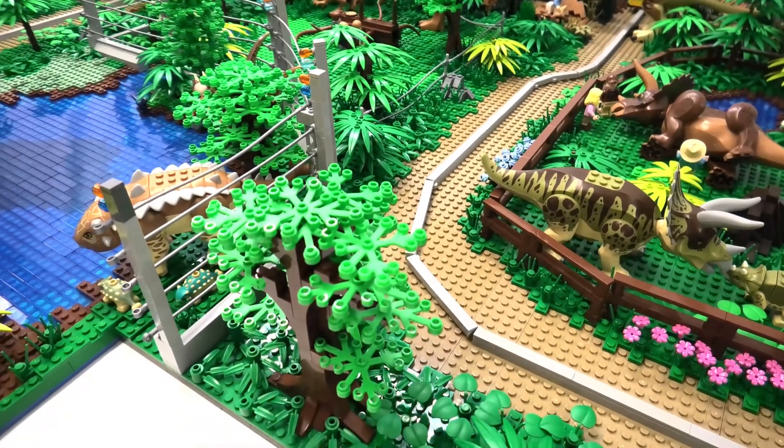I have expanded the trike paddock a little bit to add in another triceratops with a baby that she has taken care of. The tall electrical fence continues along here and I am going to build up some mountains here that the fence will line up with. The rest of the landscaping was filled in with lots of foliage.